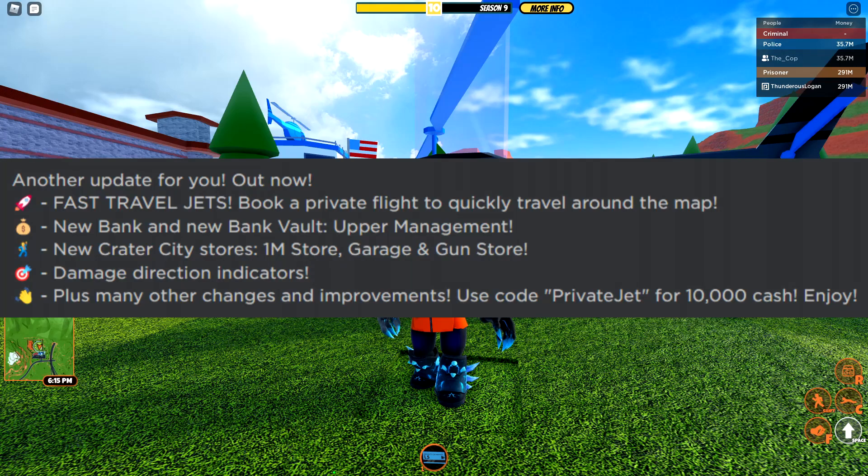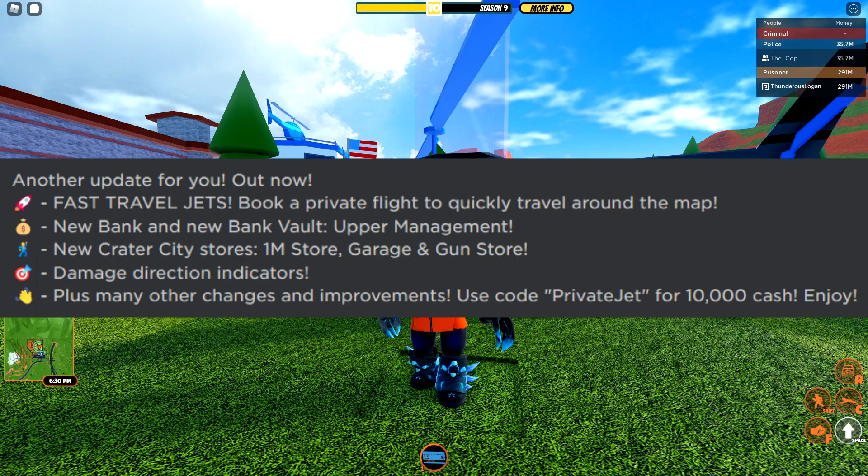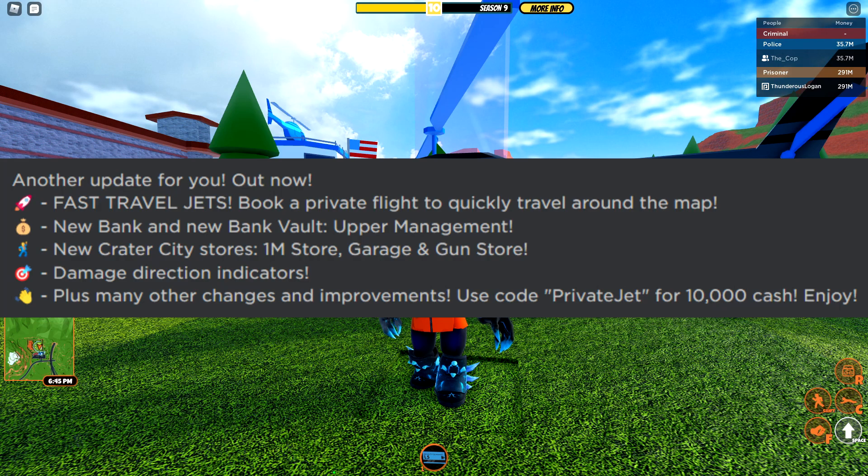Another update for you, out now. Fast Travel Jets — book a private flight to quickly travel around the map. New bank and new bank vault upper management, new Crater City stores: Lemurian store, garage and gun store, damage direction indicators, plus many other changes and improvements. Use code 'private jet' for 10,000 cash. Enjoy.